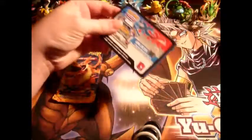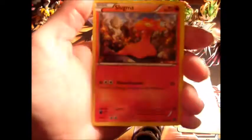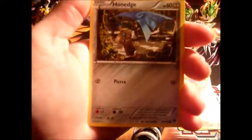So we're gonna open this X and Y pack now. I know the X and Y base set has some nice stuff in it, so maybe we'll pull something out of that. So we got a Mr. Mime, a Girder, a Professor's Letter, a Jigglypuff, a Slugma, a Honedge, a Froakie, a friggin' stupid Bunnelby — I hate this thing and I don't even know why. The Reverse Holo is this cool-looking Lapras, and the rare in the pack is a Simisage. That's pretty stupid. Well, that's upsetting.